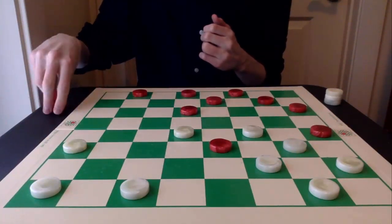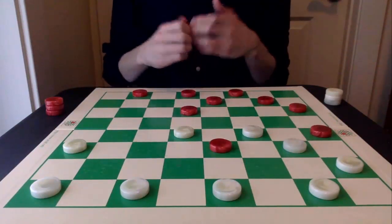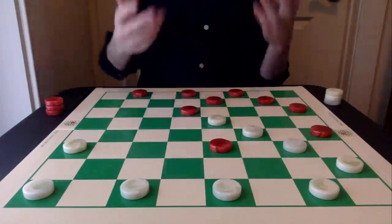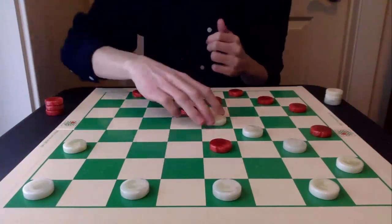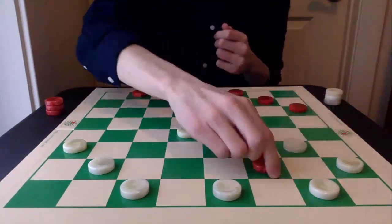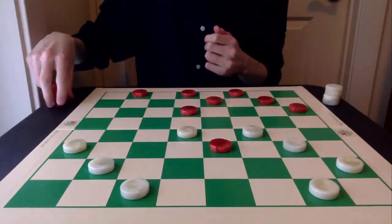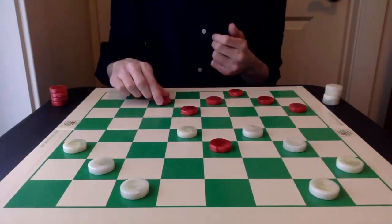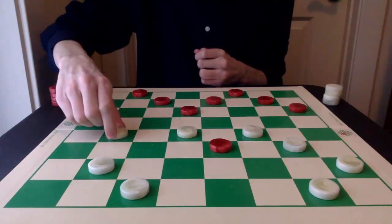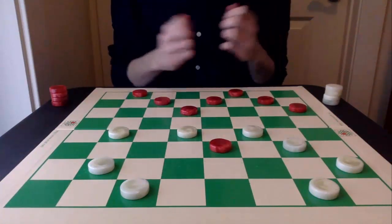Let's bring it back. So instead of 31-27, it's best for white to just start developing with 29-25. This 18-15 is okay and it gives red some edge, but 29-25 is best. So now we can exchange off a piece. At this point red is going to go 2-6. If white develops 21-17, we have some really beautiful tactical play here for both sides.